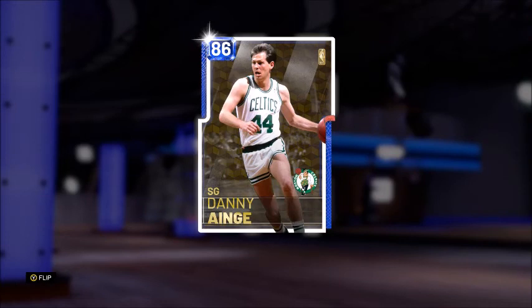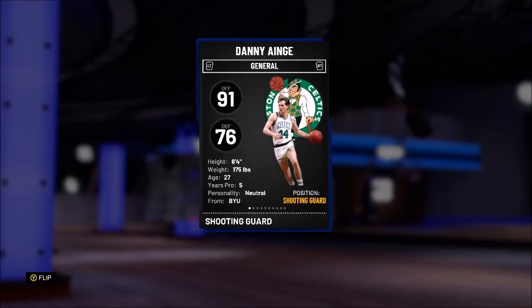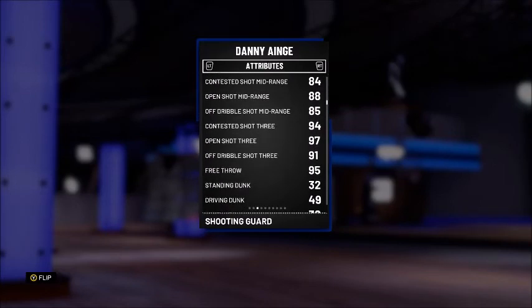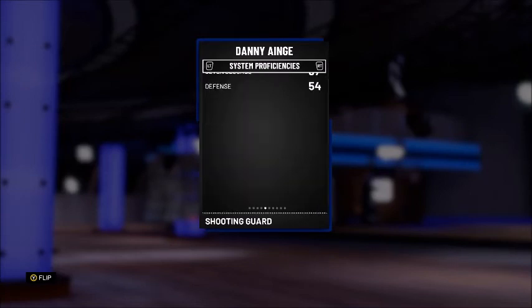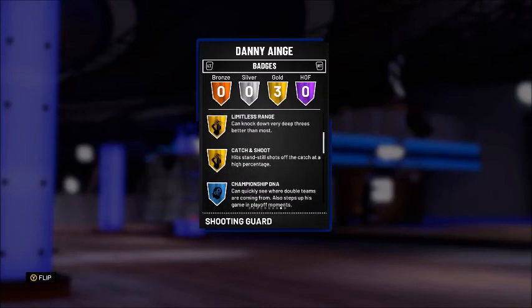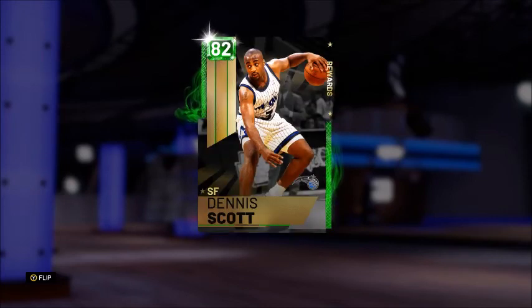Another Sapphire on the bench — the 86 overall Sapphire Danny Ainge — he's actually very good on offense: 91 offense and 76 defense. He's gonna have a very, very nice open shot 3 at 97, probably the best shooter on our team, a 94 contested shot 3, and a 91 off dribble shot 3.